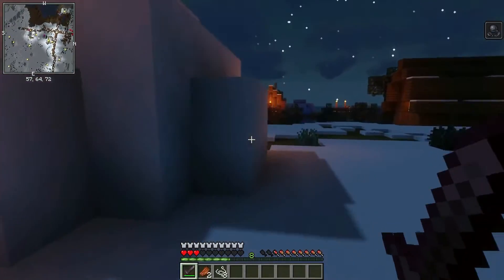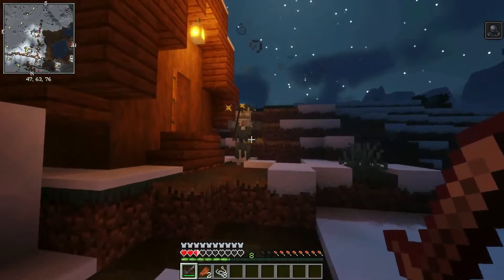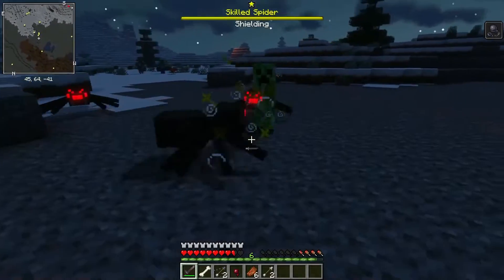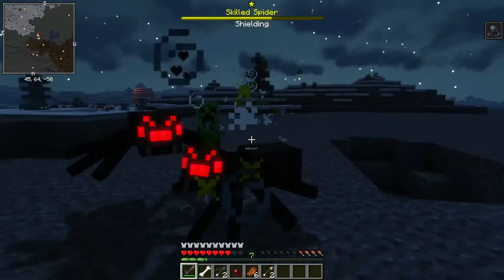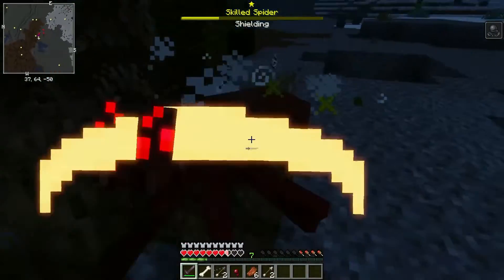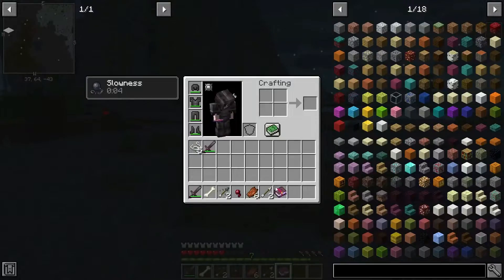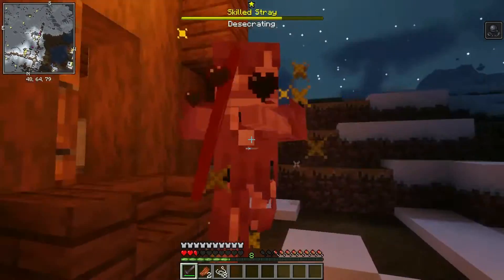And now for the final mod of this video: the Champions mod. Champions adds elite mobs of different rarities with enhanced stats, extra abilities, and extra loot. These champions can be spawned for any hostile mob in the game. Champion mobs are defined by their ranks — every time a hostile mob is spawned into the world, it's assigned a rank. Most mobs will be common with no special characteristics, while some will spawn as champions. Players can recognize them by the special colored particles they emit as well as the special health bar that appears on screen when you look at them. With each rank, champions gain stronger stats, more abilities, and more loot to drop.